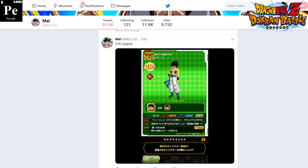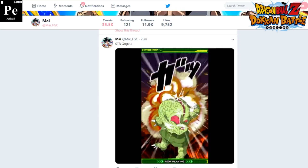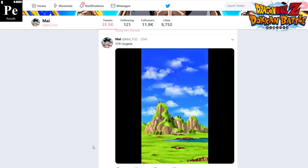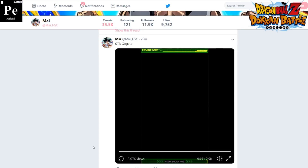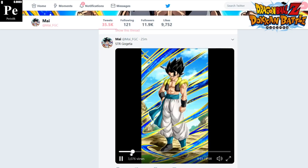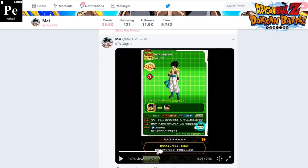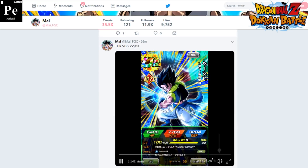So this is base form STR Gogeta, a free-to-play character. We're going to talk about how you can get him in a second. That's the base form, up to level 80. You've got some stats there. He starts at SSR obviously and then goes over to a UR, which is really cool.